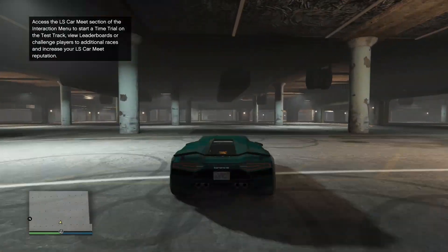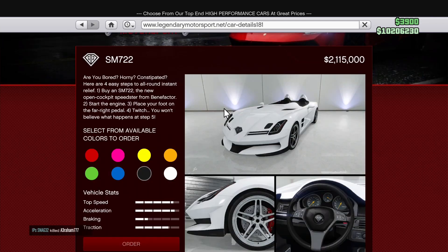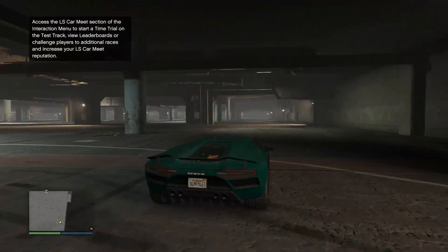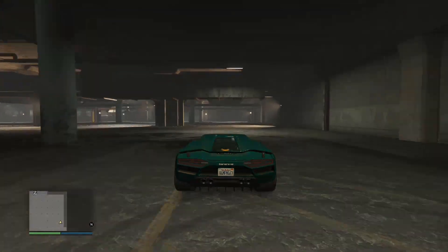This Black Friday we also have a couple of supercars on discount: the Pegasi Torero XO, the Benefactor SM722, and the Benefactor LM87 are all 40% off. These also happen to be the weekly test rides so you can try them out before you even buy them this week.